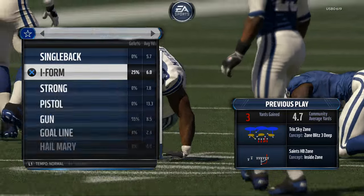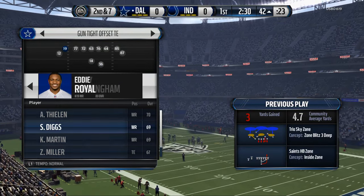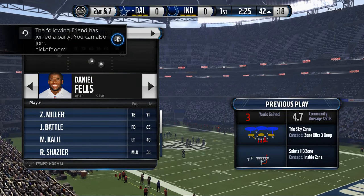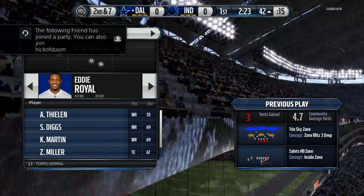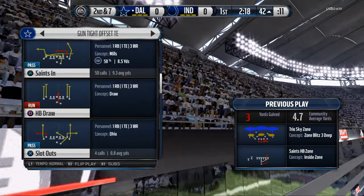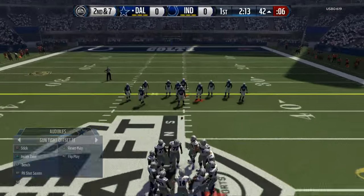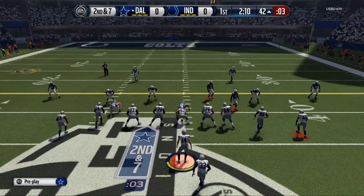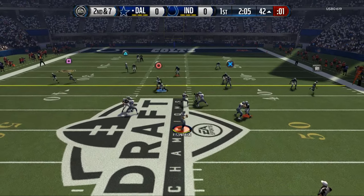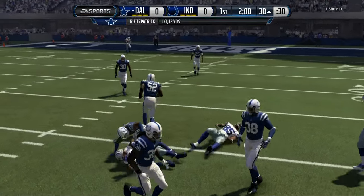I found the dime one-four-six two men under to be the best one for me, mainly because I can stop the run out of it and I think that's definitely a big deal. Offensively, I'm running the New Orleans Saints playbook, and the cool part about this specific playbook is that it has some of the keys that I utilize in my from-the-ground-up offensive system. I also got the legend Reggie Wayne and he's actually really good.